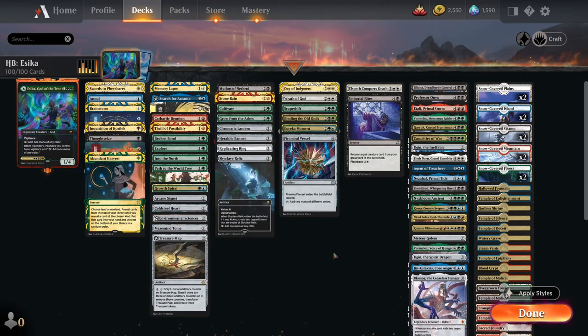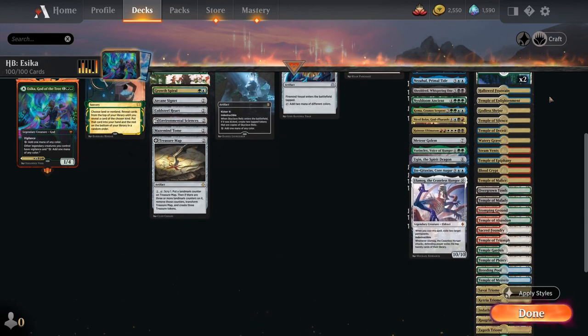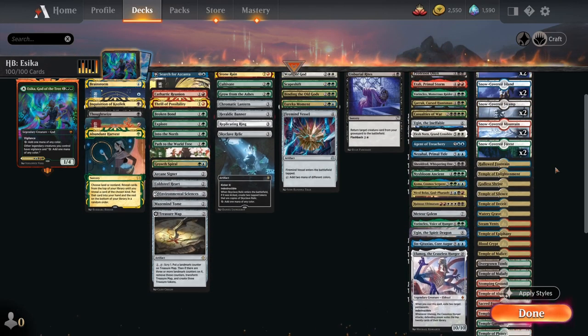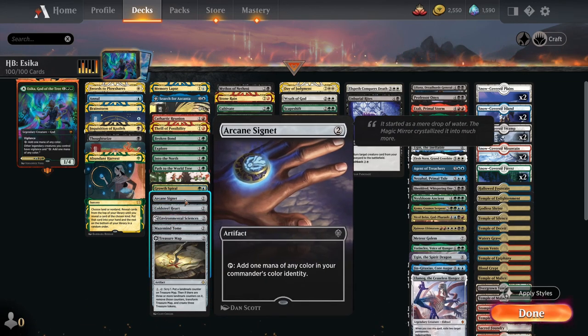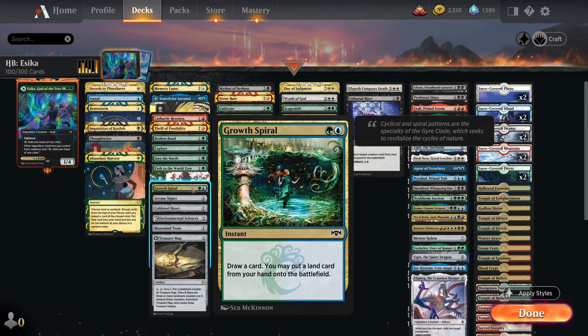If you're looking to build something like this, be aware it would probably cost a lot of wildcards. The mana base is pretty rough — you're going to need a lot of shock lands and temples to fix your mana to get to five mana as soon as possible. You can alleviate this pressure by using cheap rocks and mana ramp spells like Coldsteel Heart, Arcane Signet, Explore, and Growth Spiral.